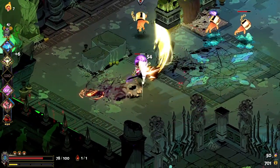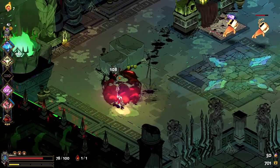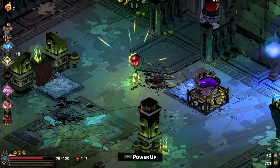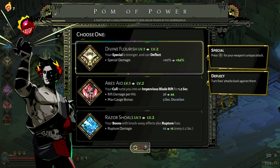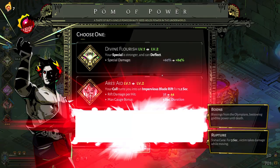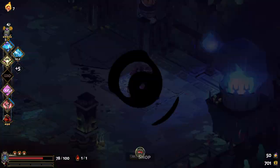I keep forgetting that with these fists I just have to hold the attack button and it'll do a five or six-hit combo - I think it's a five-hit combo. But I'll still usually mash. Should I increase my Special damage, or do I want my Call to do more damage or Rupture foes more?